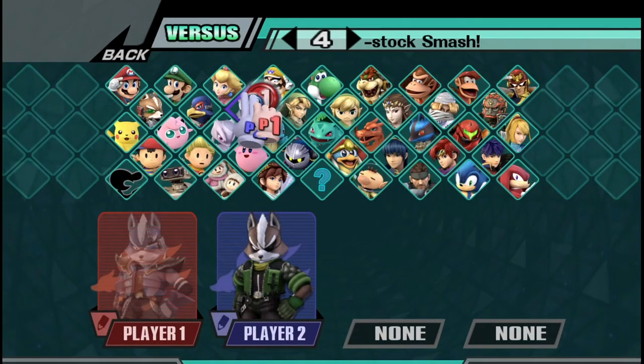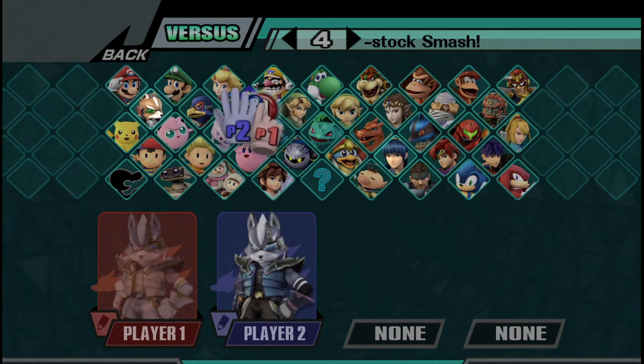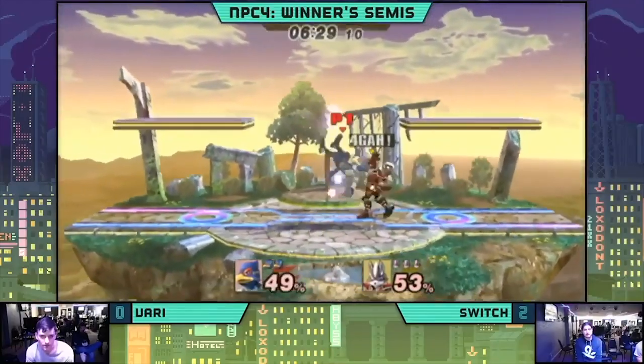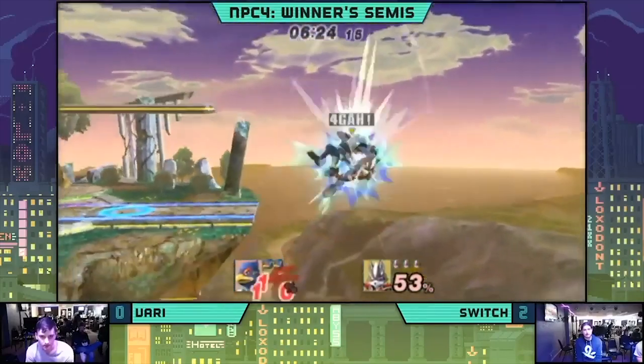Wolf has a similar matchup spread to the other space animals in Project+. He might lose to like two of these characters and beat or go even with everyone else. He consistently out-combos and out-neutrals most of the cast, and he looks cool while doing it.